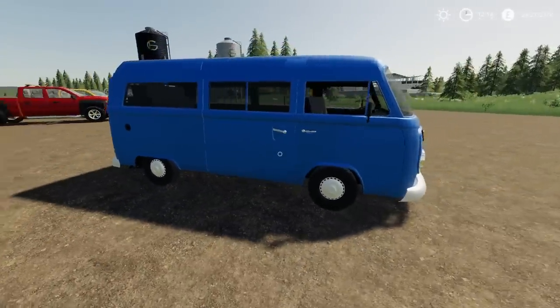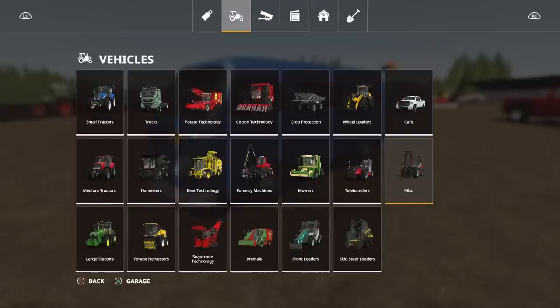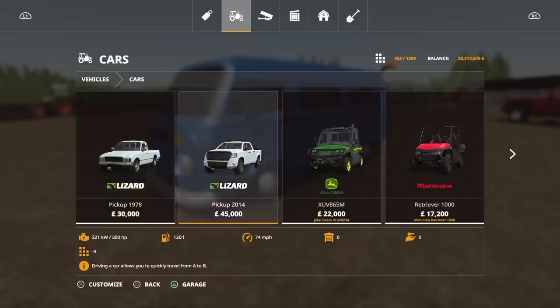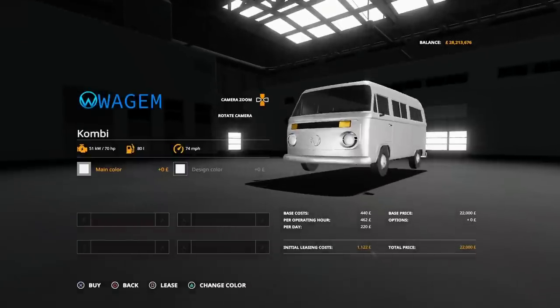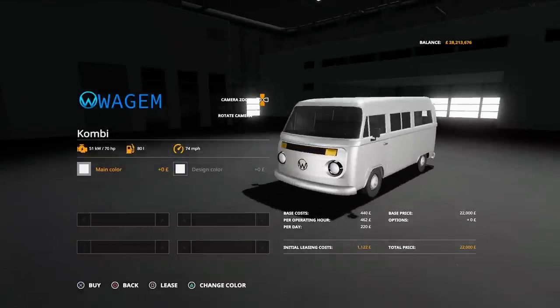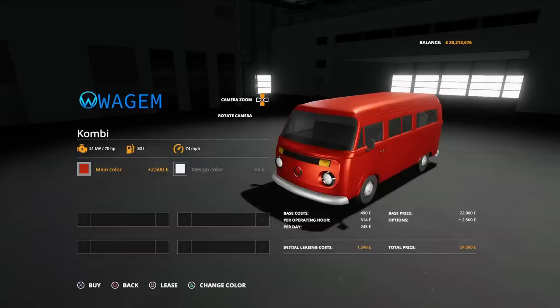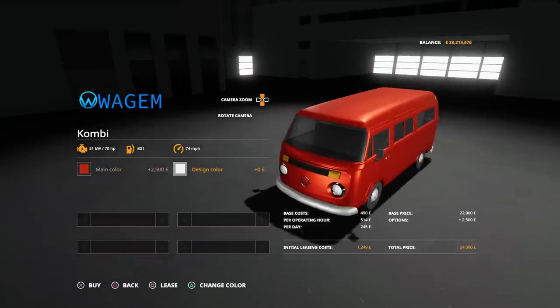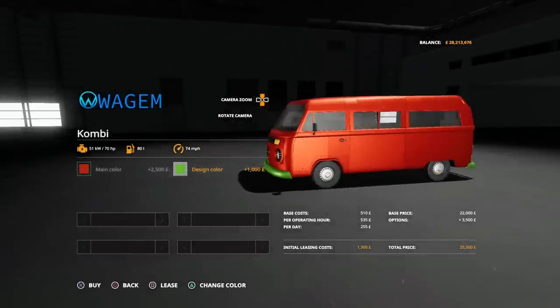It is designed for putting pallets in, transporting egg boxes, that kind of thing. It's not an auto-load one or anything like that. You'll find this under vehicles, under cars. 22,000 to buy, 70 horsepower, six slots. We can change the main colour to anything on that palette, and the design colour changes the bumpers.